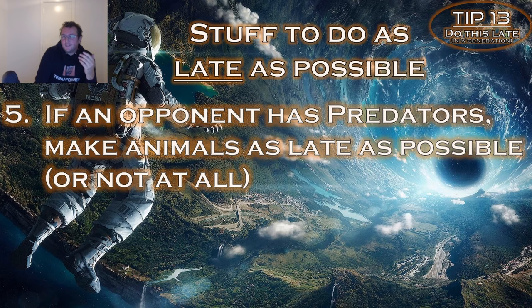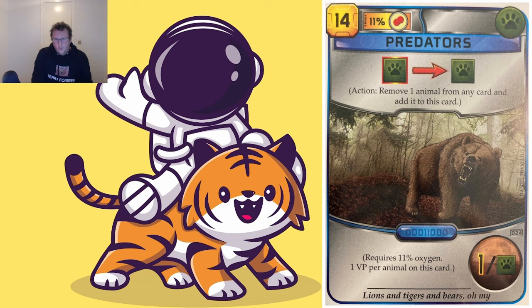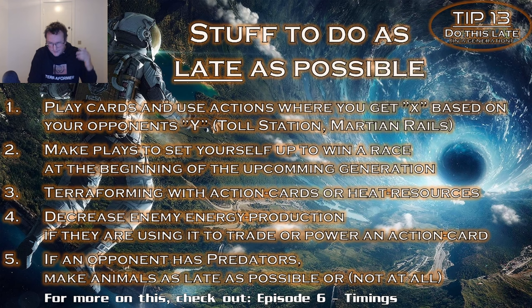Number 5: if your opponent has Predators and you have an animal card with no animals on it, create the animal as late as possible — preferably after the Predator player targets another player's animal instead. Or if no one else has any animals, maybe never create an animal if you have zero, and just watch the Predators starve to death. It really does matter which stuff you do at the start and end of a generation.